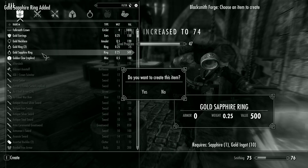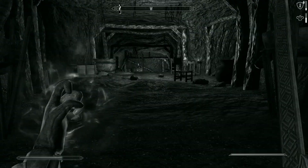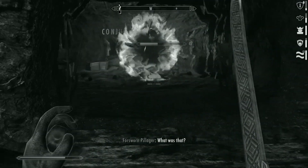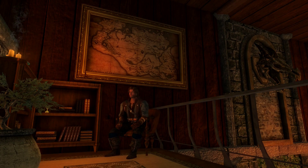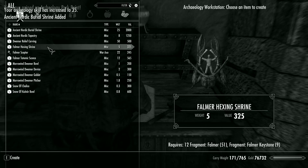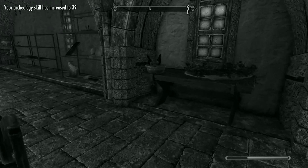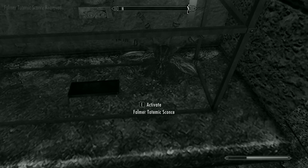Between smelting gold, crafting jewelry, constantly casting muffle while walking around, and conjuring a Dremora Pit Fighter to do all of his dirty work for him, our hero was able to effectively power level his smithing, illusion, and conjuration skills. Whilst pattering about the museum, our hero also discovered that he could have been using these archaeological fragments he's been discovering to make some new displays in the museum's dining hall.